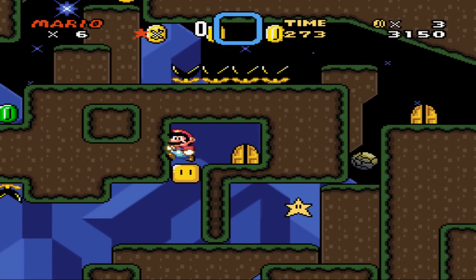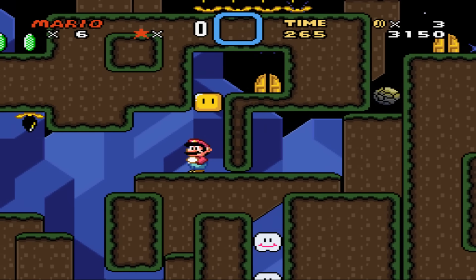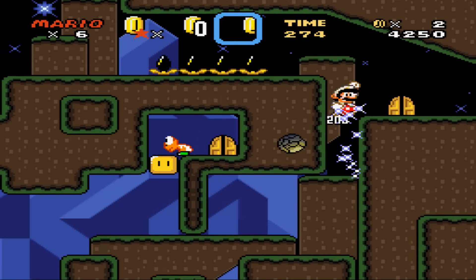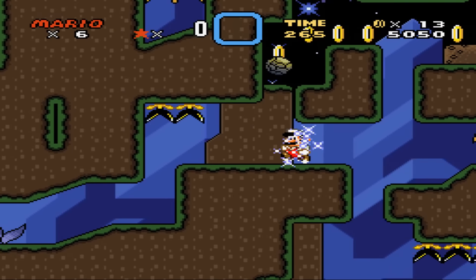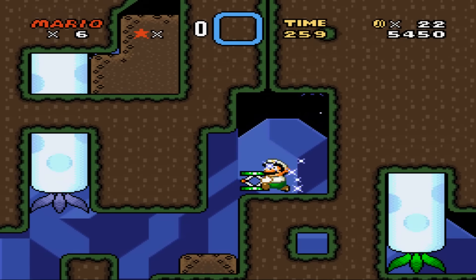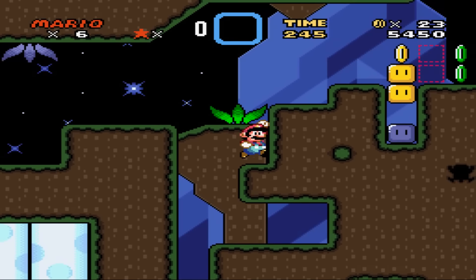Oh boy, I'm trying to think. What do I do? I cannot remember. Oh, I remember how to do this part — I'm actually in the right spot right there and I can get up here. Get over here, follow the yellow coins because that's where you need to go. Grab the springboard because you need that, bring it down here, and continue your adventure.